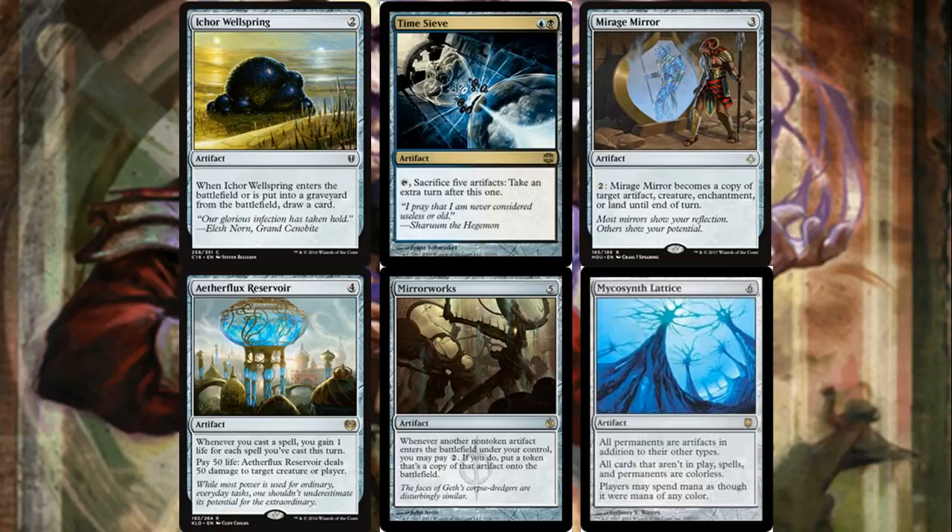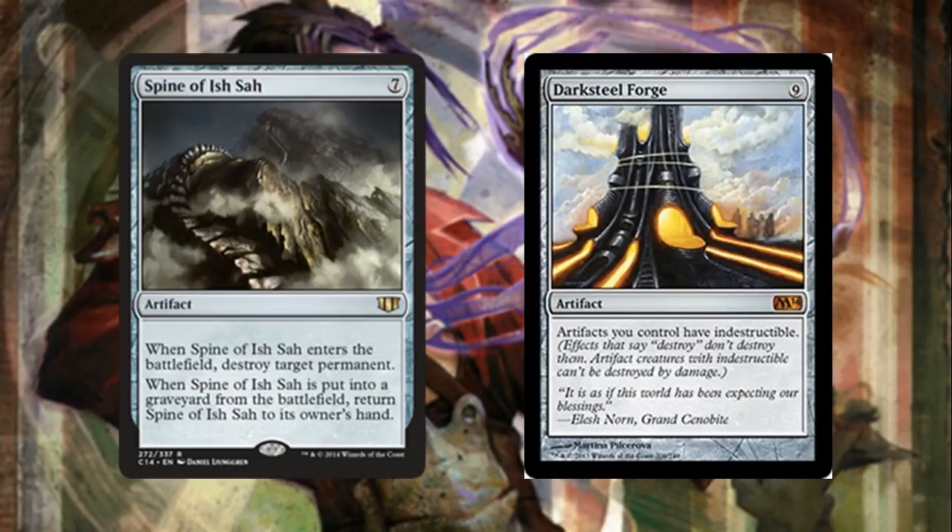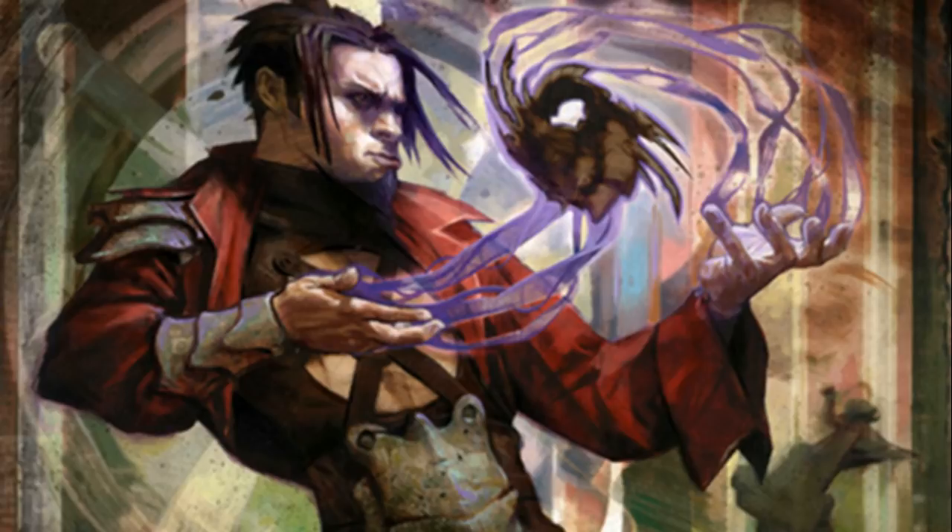Mycosynth Lattice combos with Vandalblast — we want to be able to just win the game right on the spot. Usually when you destroy everyone's permanents because they're all considered artifacts, you stay alive because that's how Vandalblast works. Spine of Ish Sah is just very good colorless removal — it destroyed and goes back to your hand, constantly reusable. Darksteel Forge makes your artifacts indestructible, definitely helps you grind out — a staple in artifact decks.